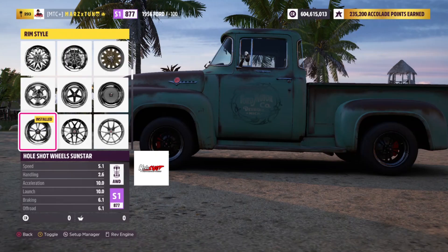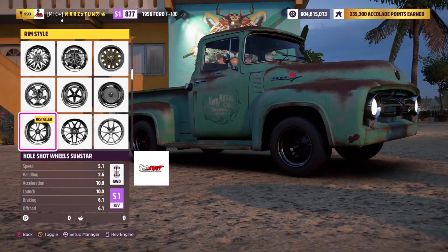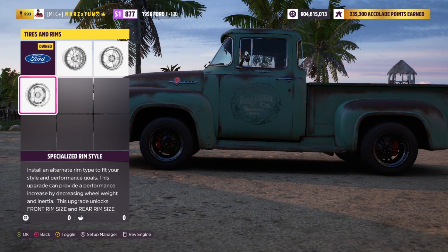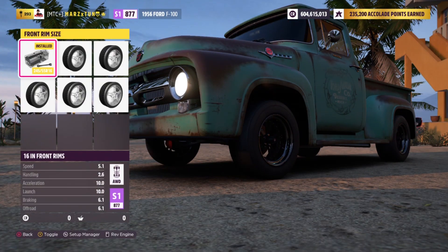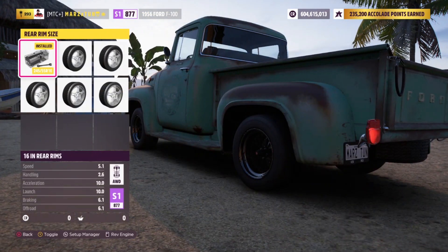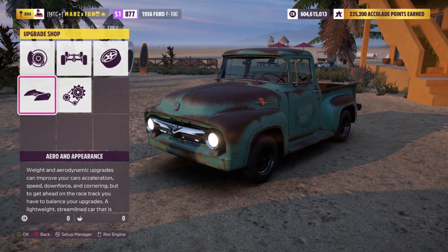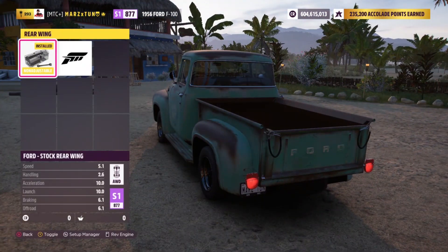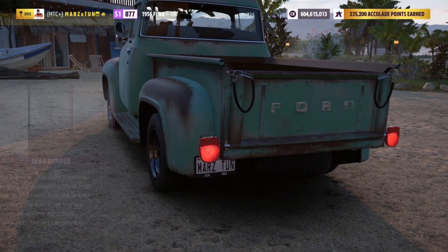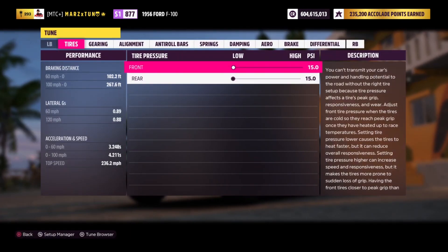Let's go over here to the wheels — remember to grab whatever wheels you like that are light. I got these on there looking really dope, and I have this rusted paint job I grabbed from the storefront. I did not make this paint job, I just grabbed it from the storefront. Besides that there are some bumpers you can use to reduce more weight, which makes it even lighter, and that is it. Let's go to the tune.